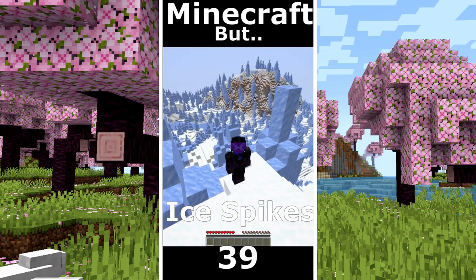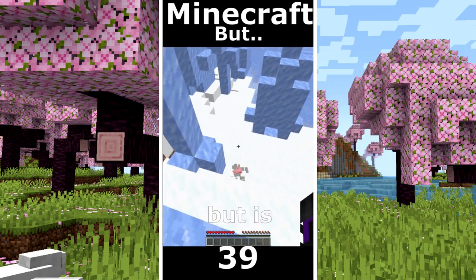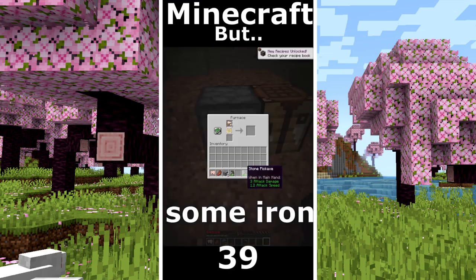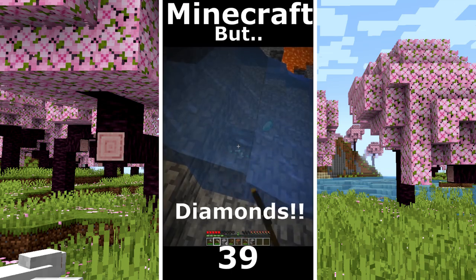Minecraft but only ice pike world. I can't see any type of wood. There is a bunny but it's so hard to survive. I found a mineshaft very close to the surface. I start to take the wood. I place some iron to smelt. I make a pickaxe. I found a huge cave. And I found diamonds.